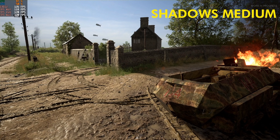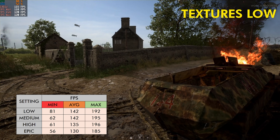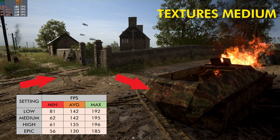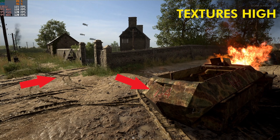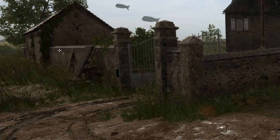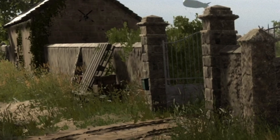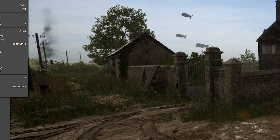The next culprit in terms of performance is texture quality. Running the game with textures at the lowest setting is not something I would recommend unless you absolutely have to, because it does look terrible — it makes everything look blurry or pixelated. Overall if you need some performance I would recommend running this on medium, because as you can see from the pictures you get a much nicer image. If you take a look at the APC and at the ground it's very easy to see there is a big difference in terms of visual quality.